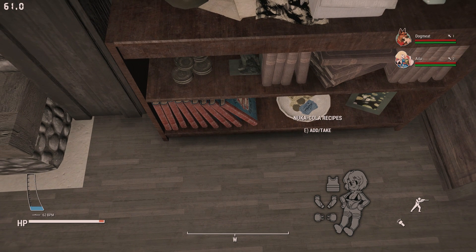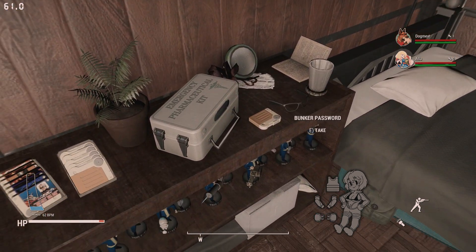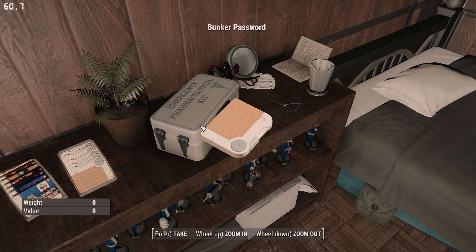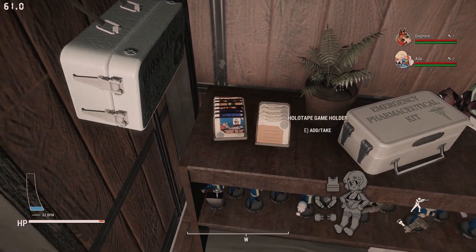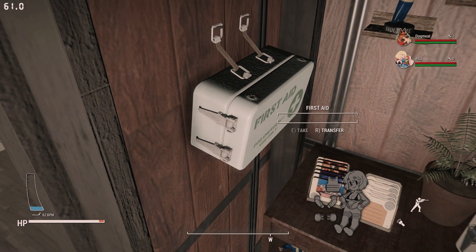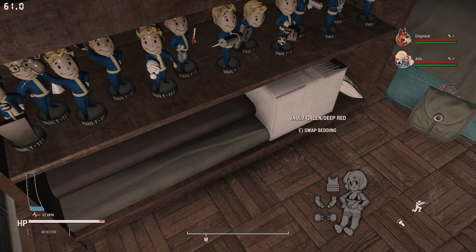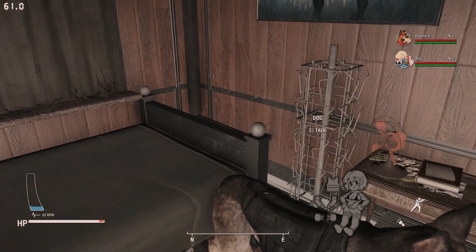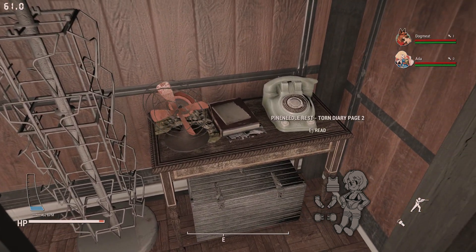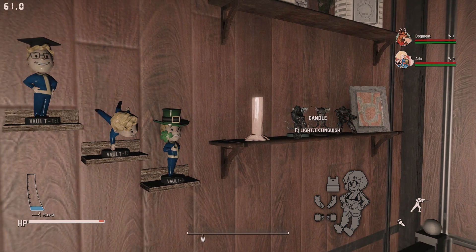Over here is storage for magazines and overdue books — lord knows how many of those I have. In the next room there are places to store first aid kits and bobbleheads, which are already nicely lined up. Make sure to grab the bunker password here — that's step two to open the bunker. You can also change the color design of the bed if you want.